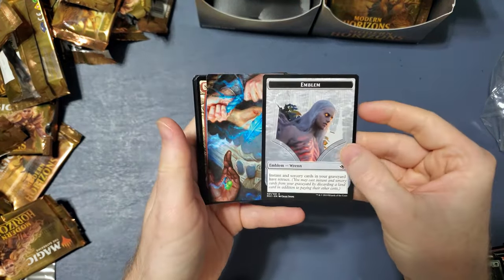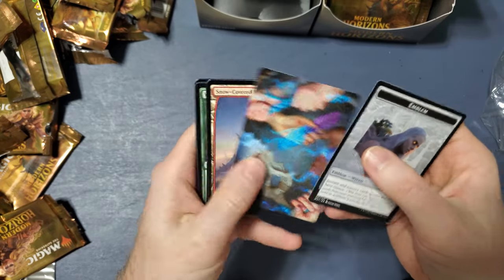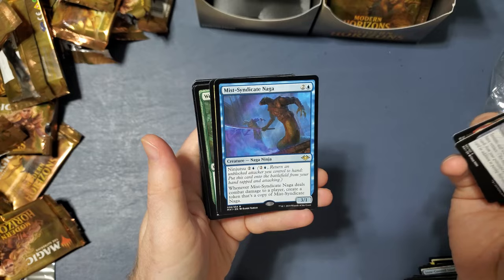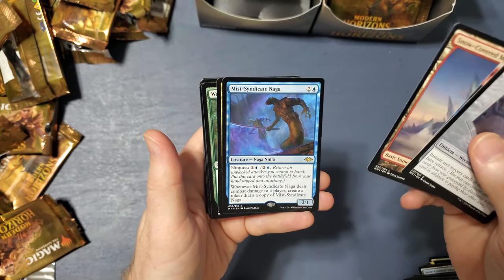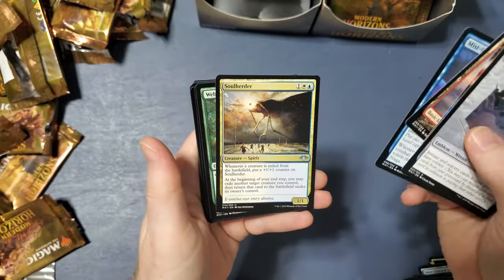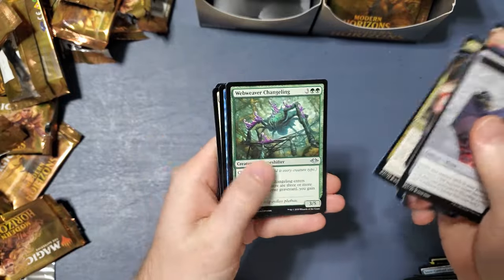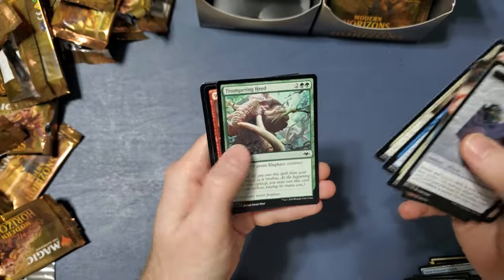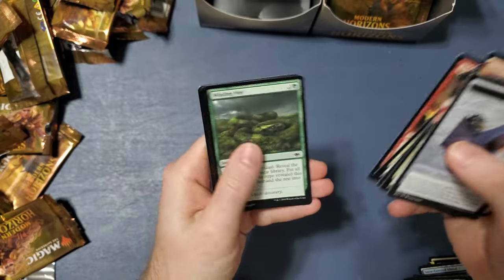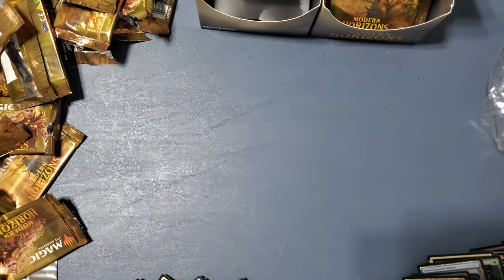Zombie, Emblem — Wren, I guess he's a Planeswalker. I haven't gotten a single Planeswalker yet. Mist Syndicate Naga — oh it's a Ninja, cool. And they have Ninjutsu — I gotta make a Ninja Deck. Soul Herder, Web Weaver, Changeling, Battle Screech, Rain of Repelation, Gilded Light, Trumpeting Herd, Volatile Claws, Winding Way, Unearthed, Lava Dart, Martyr's Soul, Eye Kite, and Goblin War Party.